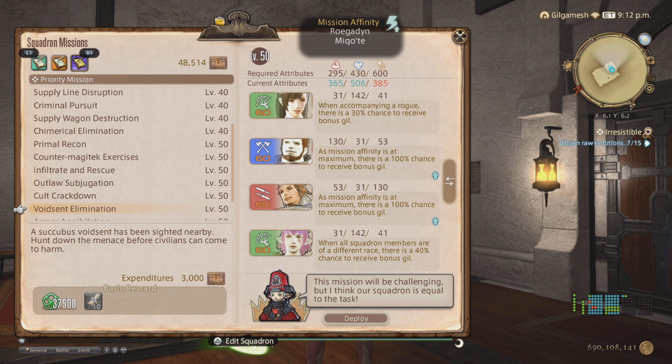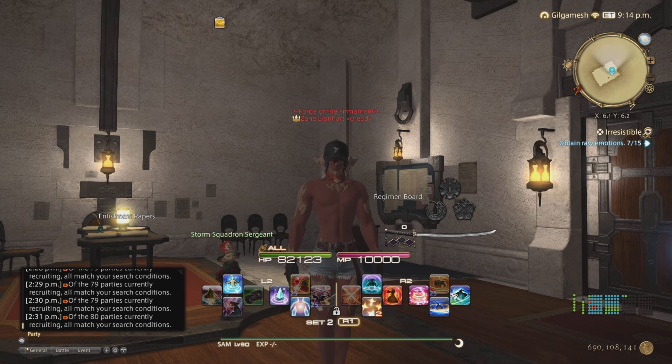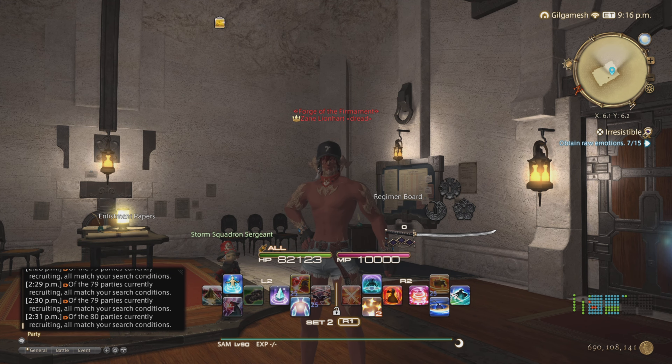You need to use Grand Company Seals to send them on their missions. This unlocks after second lieutenant rank is achieved, and of course you have the challenge log unlocked in Limsa Lominsa's Adventures Guild. I think 'Up to the Challenge' is the quest.